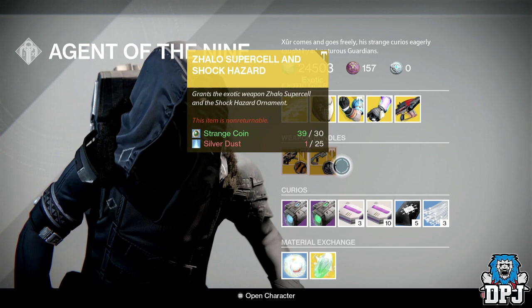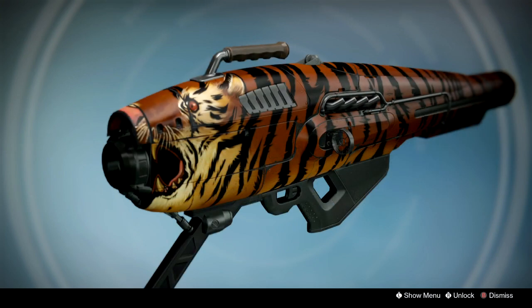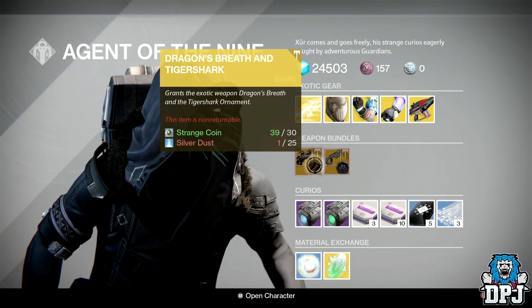For the weapon bundles this week we have the Zhalo Supercell and Shark Hazard, which you can see on screen now, and we also have the Dragon's Breath and Tiger Shark. The Tiger Shark is actually a new Age of Triumph weapon ornament — I didn't think he sold those but obviously he does right here.